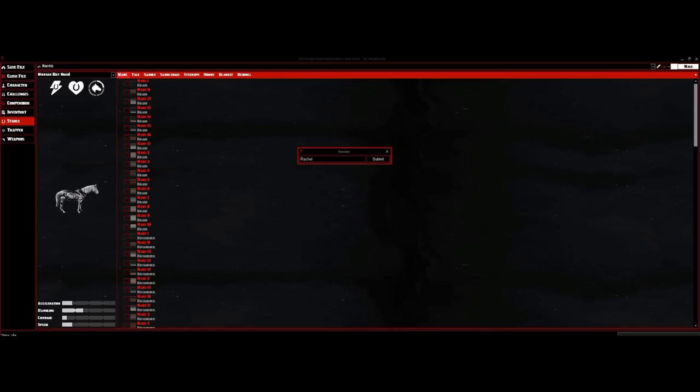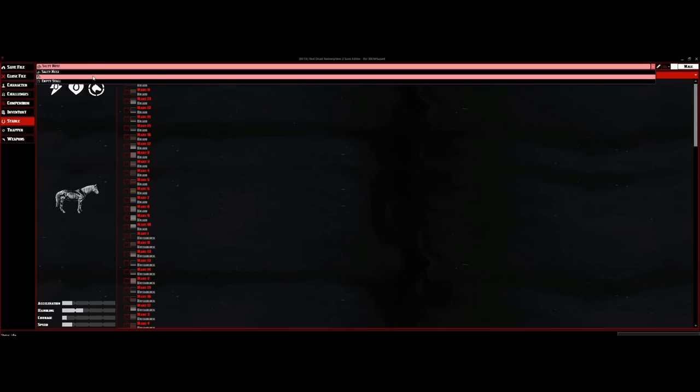I'm going to click on Rachel. If you go to the top you'll see a pencil icon — if you click on that pencil, it gives you the option to change the horse's name to whatever you want, and it will also bypass the profanity check in the game, so you can name your horse pretty much anything. For tutorial purposes we're going to call this one Salty Nuts. We get a notification saying Rachel was renamed to Salty Nuts.